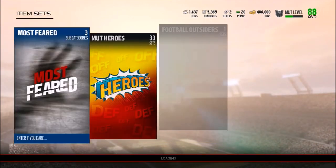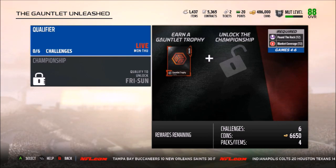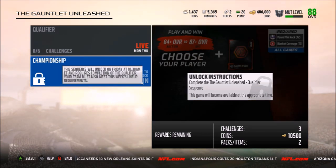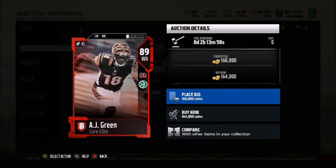Definitely worth it to get yourself that Patrick Peterson or Terrell Suggs, whichever one looks most glitchy to you. We also have the new Gauntlet Unleashed solos today — Pound the Rock Tier 2 and Blanket Coverage are what you need to unlock the championship, and then Pound the Rock Tier 2 and Blanket Coverage Tier 2 are required to get your 84 overall auction or 87 and 80 overall rewards.